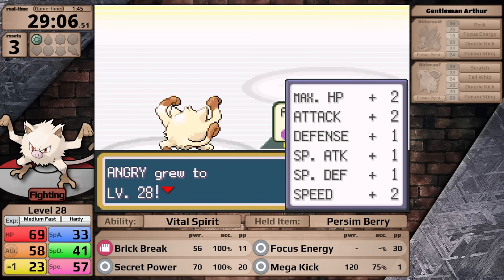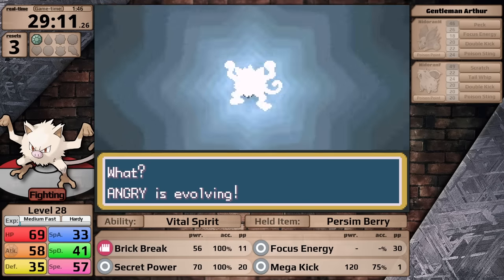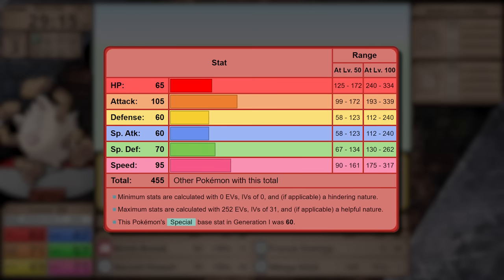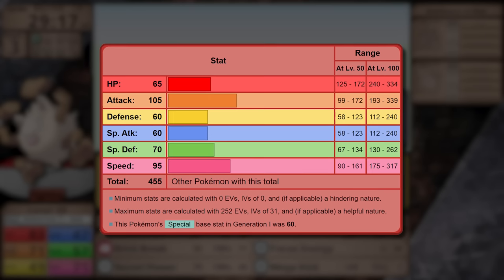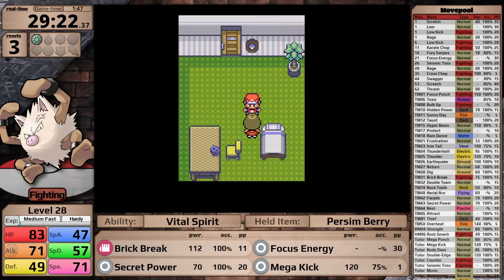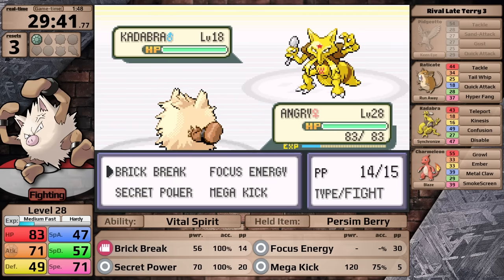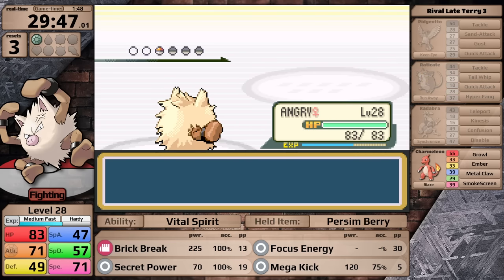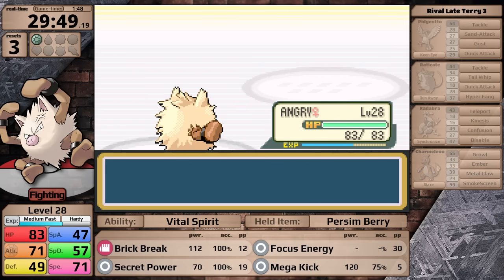Instead of fighting the rival again, I decided to prepare more by fighting optional trainers and evolving into a Primeape. This evolution increases Mankey's base stats across the board by 25 points. Primeape ends up with 65 HP, 105 Attack, 60 Defense and Special Attack, 70 Special Defense, and 95 Speed. Honestly, it's a decent Pokemon for a playthrough that I've surprisingly never used myself in a casual run. Going back to the rival, I can now one-hit the Pidgeotto, the following Kadabra, and the Raticate. His ace has evolved to a Charmeleon, but Brick Break gets the one-hit — a clean sweep for Primeape.